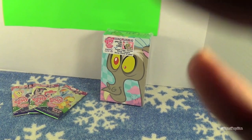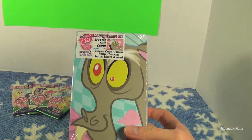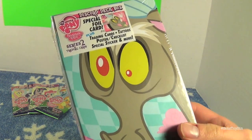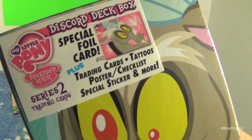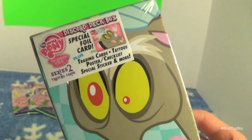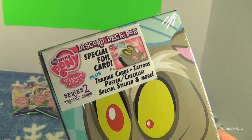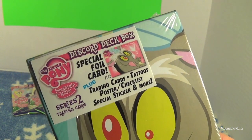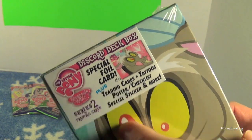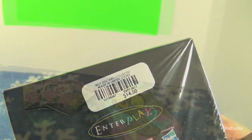Now a few days ago you may remember we opened the Rarity deck box. This is an exclusive to Hot Topic right now, and it's the only place you can get the special foil card of Discord, number F43. Just like the Rarity box, it comes with trading cards, tattoos, a poster slash checklist, special sticker, and more. These are the Series 2 trading cards. It goes for about $14.50 at Hot Topic.